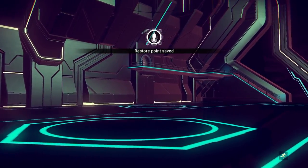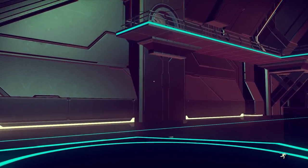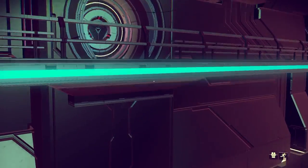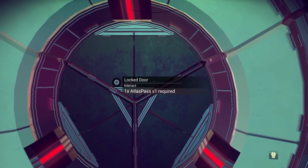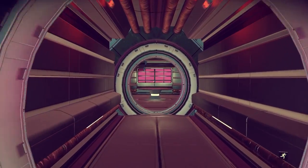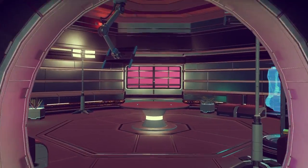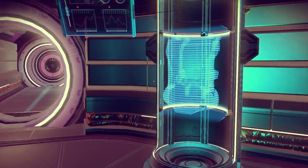Here we are at the nearest space station I could find. I immediately crafted the Atlas Pass Version 1 because it was really simple and I had the resources on me. We're going to jetpack up to this door and finally figure out what the heck is on the other side. Atlas Pass Version 1 acquired. As of right now I can already see a suit upgrade in here and two doors on the left and the right.